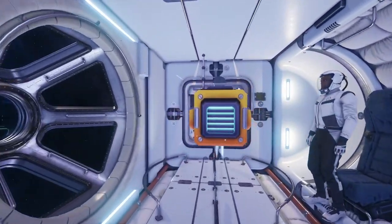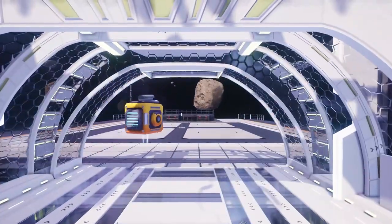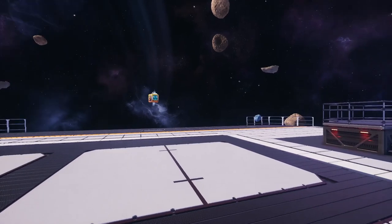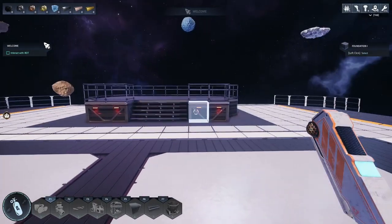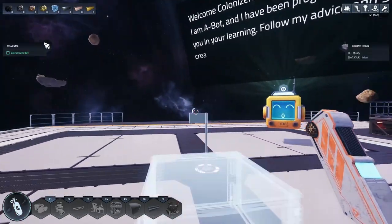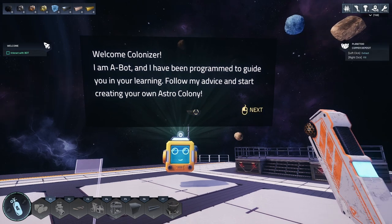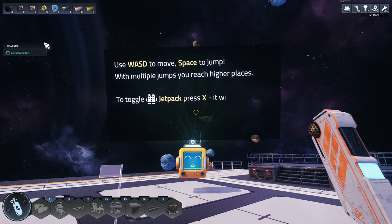Ladies and gentlemen, let's get her done! So this is an asteroid hitting our platform - I am not moving right now. Still tutorial. The ship just left us here on this platform with like no shelter or anything. 'Welcome colonizer, I am a bot and I've been programmed to guide you in your learning.'